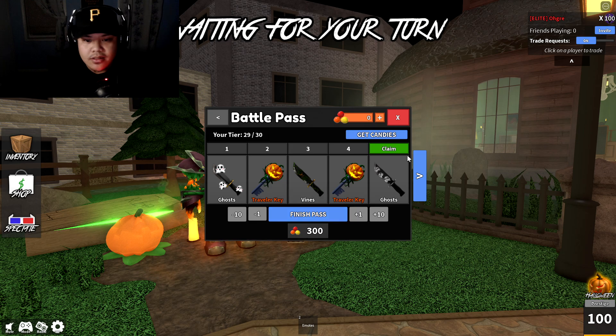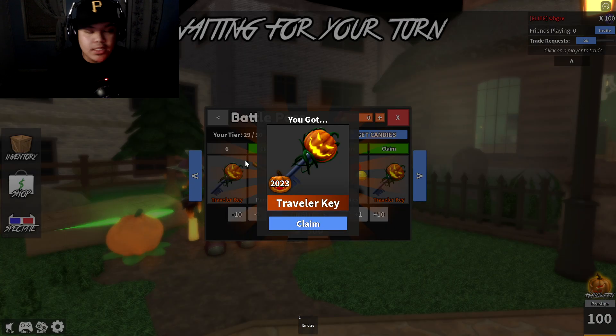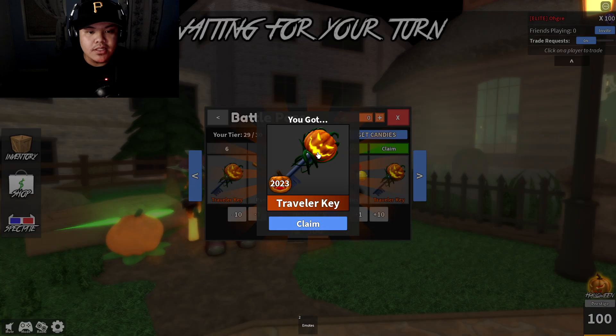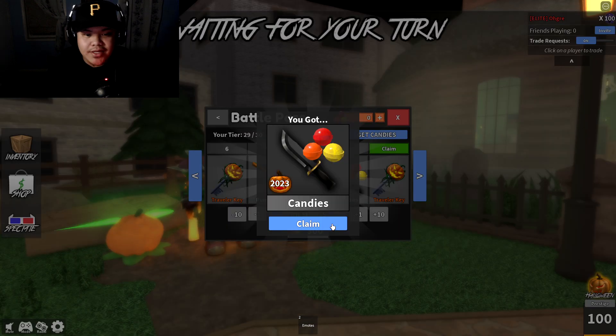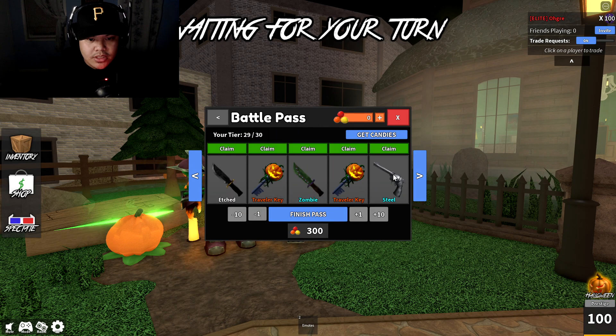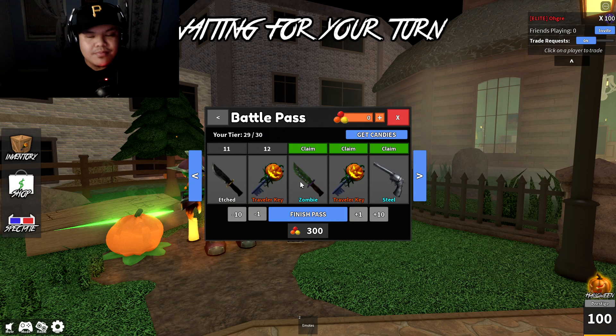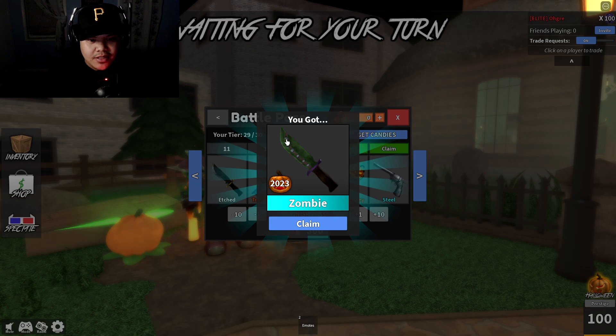I'm gonna claim this traveler key — ghost knife. Another traveler key, pumpkin gun, traveler key again. I swear there's an effect like this already. I'd rather have more traveler keys than these weapons to be honest, I'm never gonna use these weapons.